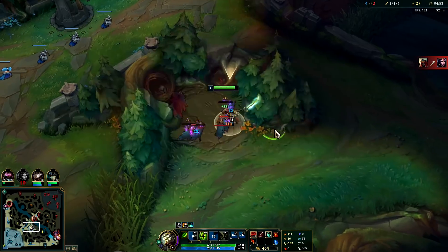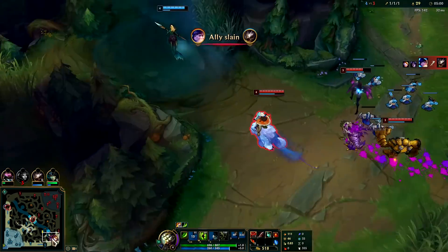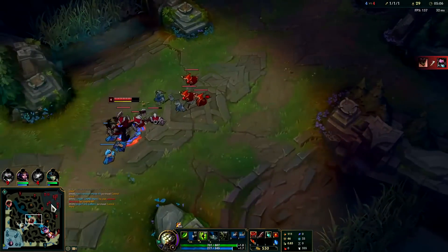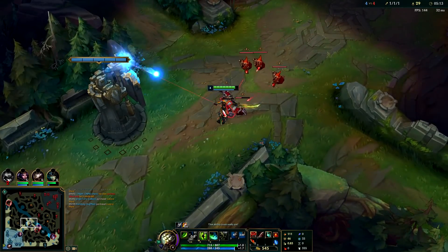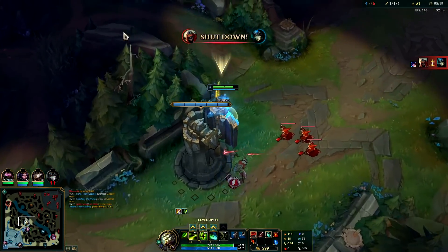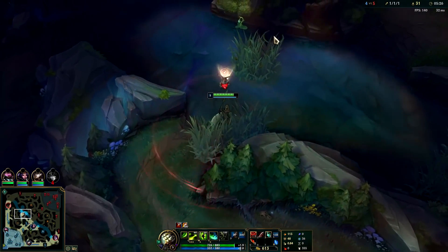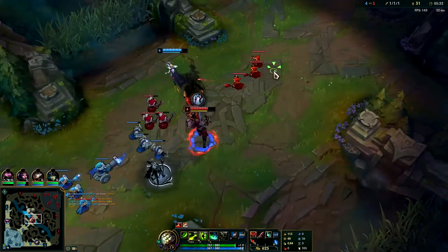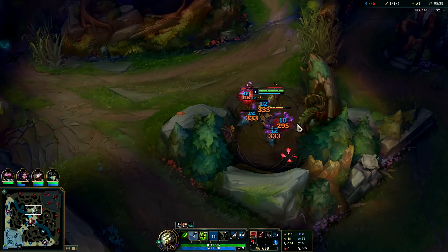LeBlanc just died - that's unfortunate. She had double buffs, I don't know how that happened. She must have just stayed in lane super low HP. Looks like Nunu's bot side, I'm gonna hit wolves. This game's taking a turn for the worst. Zed can easily collapse on that and he's level six from the LeBlanc kill. She's guaranteed dead - Zed just got his R and now has double buffs. I can't save her, it's just not doable.